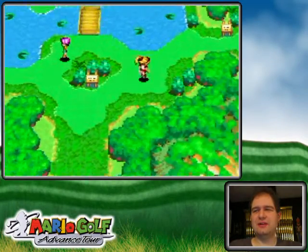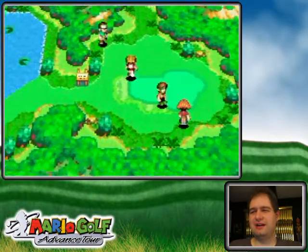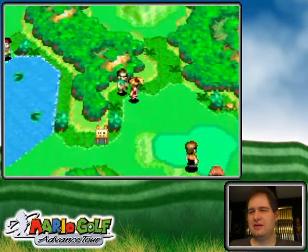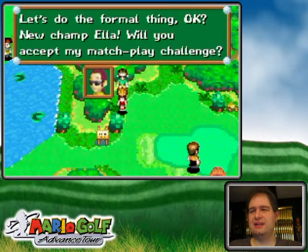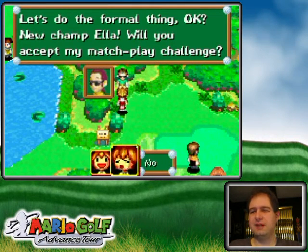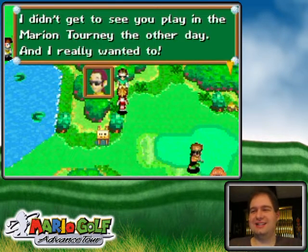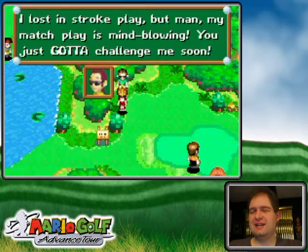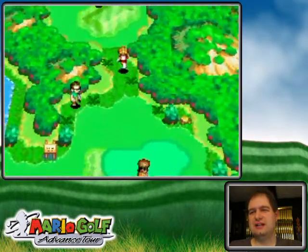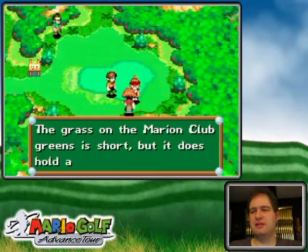Hello everyone and welcome back to the walkthrough. It's the Budding Green and there's Joe. You gotta talk to the NPCs from the last game to sort of get yourself set up for the doubles match challenge things.